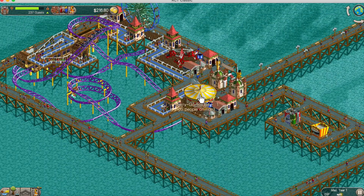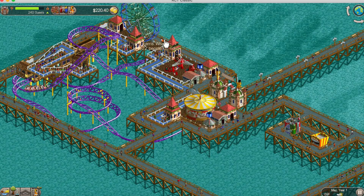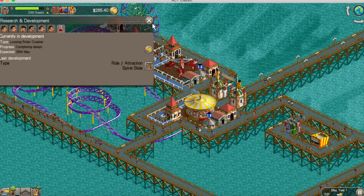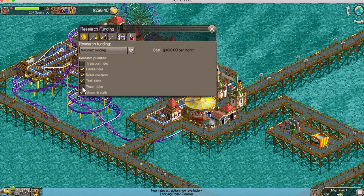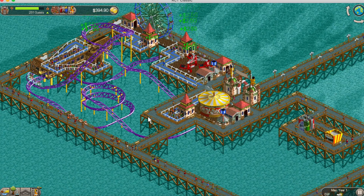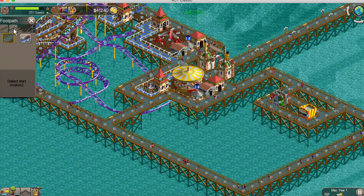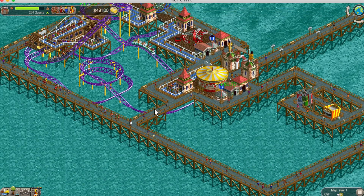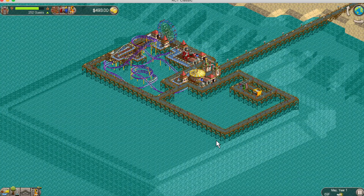I built the merry-go-round here on the front of the park - the first thing you see. Then I did the twist over here in the corner, and then the ferris wheel. Right after that the information kiosk unlocked. So I went ahead and changed my research back to basically just gentle roller coasters and thrill rides with shops and stalls. I don't really care for too many water rides and didn't need any transport rides since it is a small park.